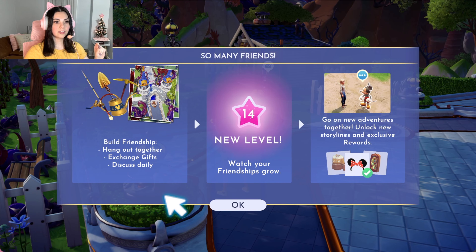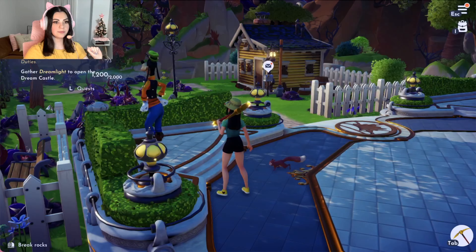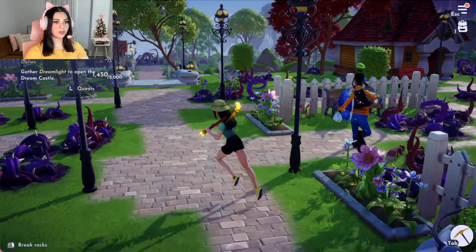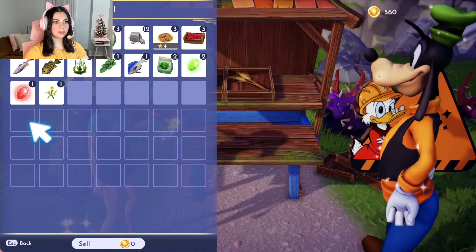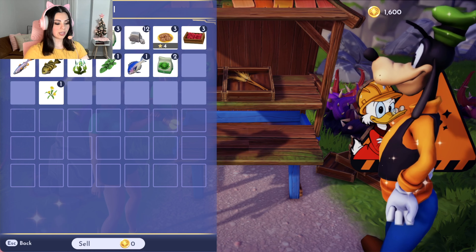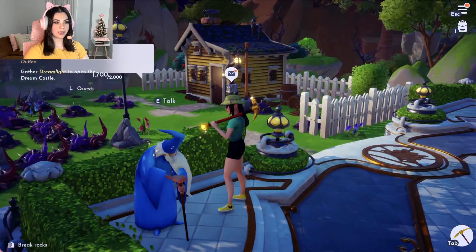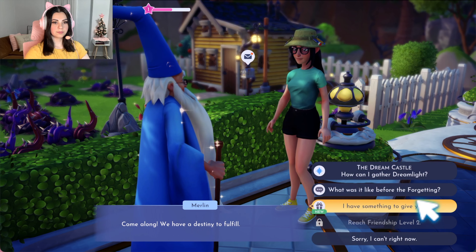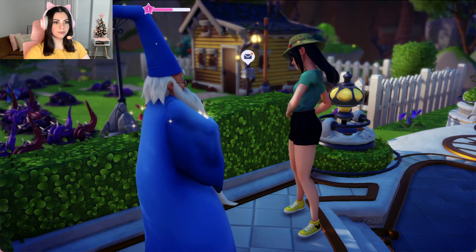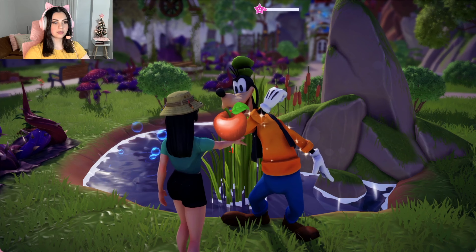Gorsh, it sure is good to see a new face around here. I always love meeting folks and hanging out with my friends. How about you? I'm more on the introverted side, to say the least. I understand that, and so will the folks around here — you'll see once they come back. Level two friendship with Goofy — we got some sunglasses. What role do we want Goofy to have? I'm thinking foraging would make the most sense with him having the stall, so we'll go with that.